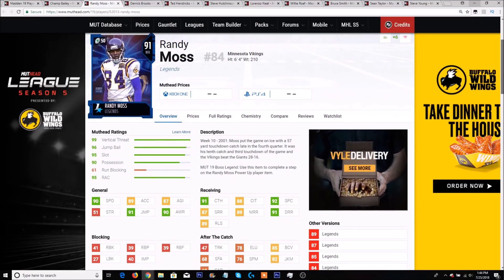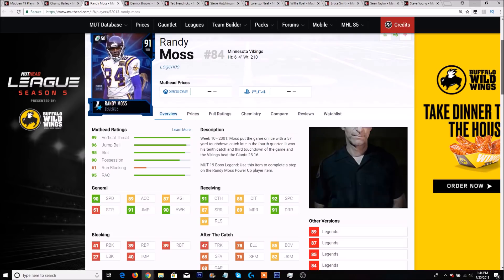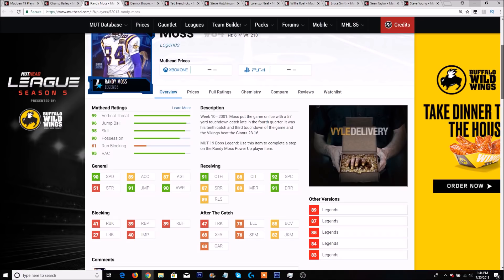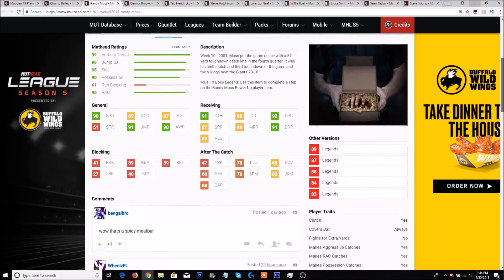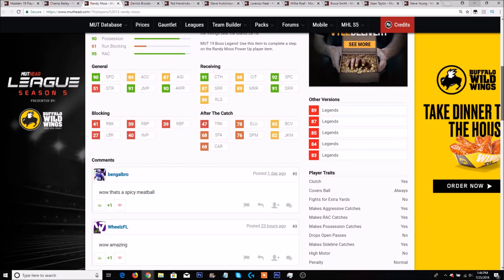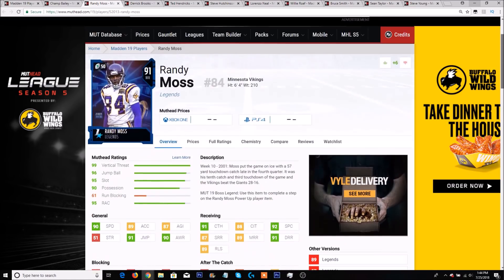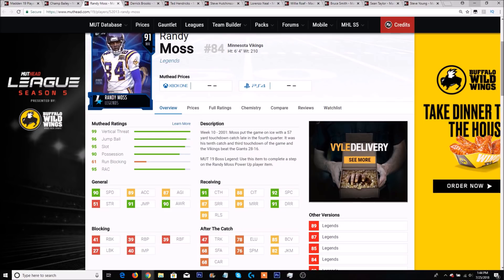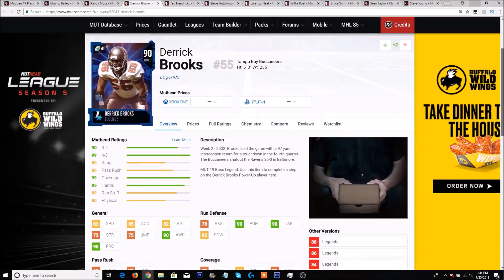Next up we have Randy Moss, which everyone's saying is the best receiver in the game — and rightfully so. He's 6'4", 90 speed, 89 acceleration, 91 jumping, 91 catch, 88 catching in traffic, 92 spec catch, 87 short route, 89 medium, 91 deep with an 89 release. He's clutch, covers the ball always, makes aggressive catches, RAC catches, and possession catches, does not drop open passes, makes the sideline catch, but he doesn't have a high motor. If not the best receiver in the game, definitely top two.